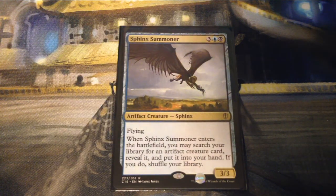Sphinx Summoner is three, a blue, and a black for a 3/3 artifact creature Sphinx with flying. When it enters the battlefield, you may search your library for an artifact creature card, reveal it, put it into your hand, then shuffle your library.